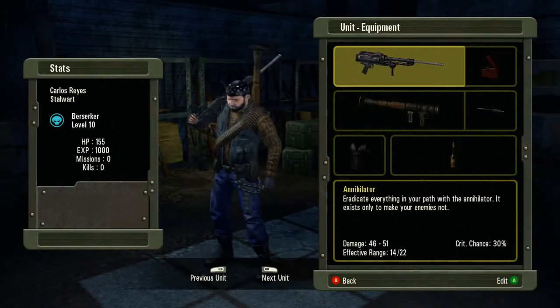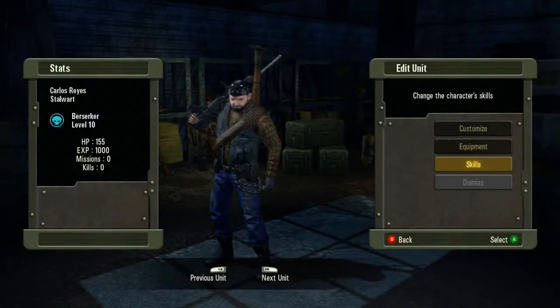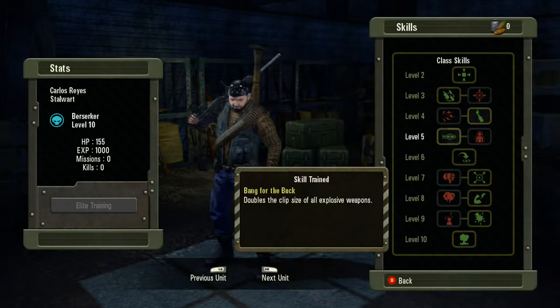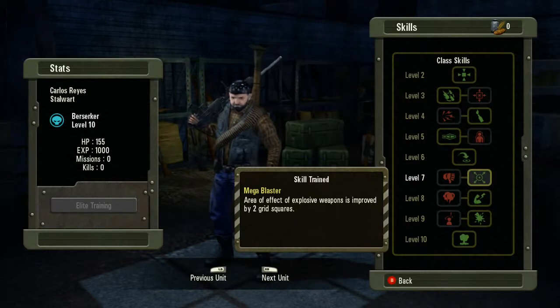The first one we have up here is the Berserker. These guys are built for damage. Their capacity for high-powered machine guns and all things explosive make them a deadly force on the front lines. They're the only ones that can wield high-powered explosive weapons such as the RPGs. Best guys to have on the front lines — they have the highest damage output.